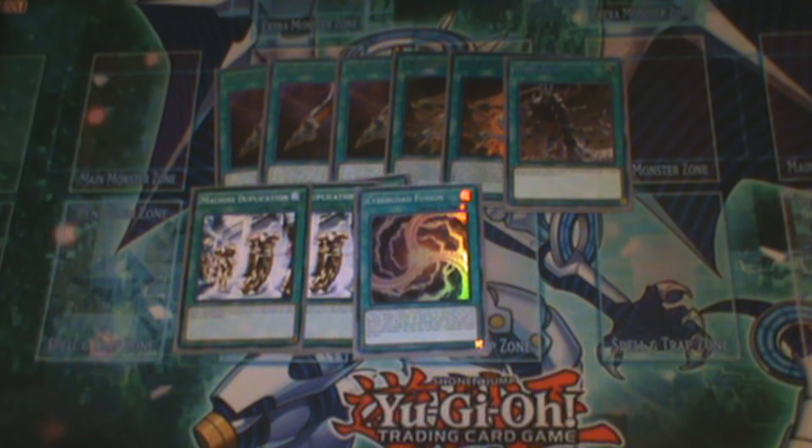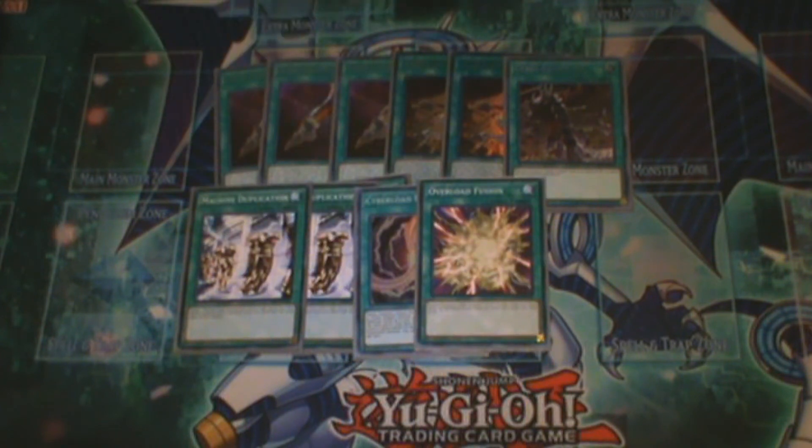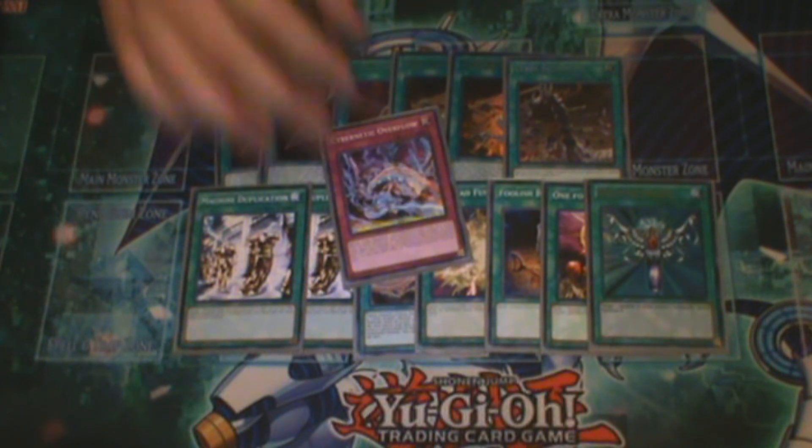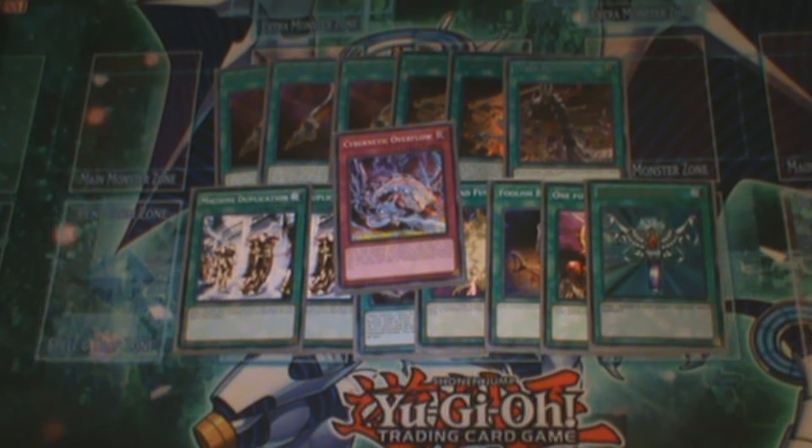One Cyber Load Fusion to bring out your Chimera Attack Rampage Dragon. Overload Fusion. One Foolish Burial, one for one, and Monster Reborn. And finally the trap lineup: one Cyber-Netic Overload. That's the trap card. That rounds up the main deck.